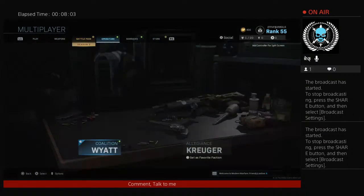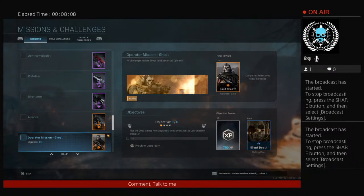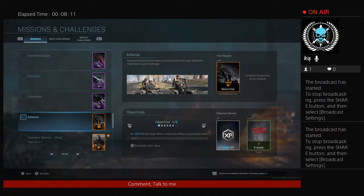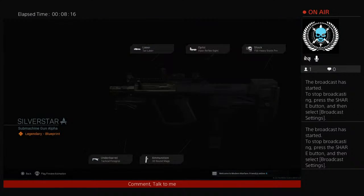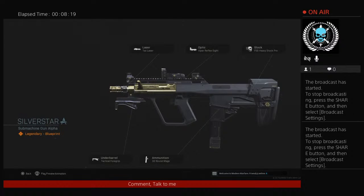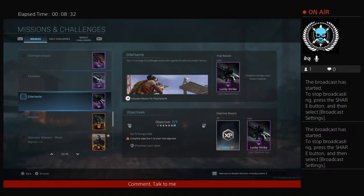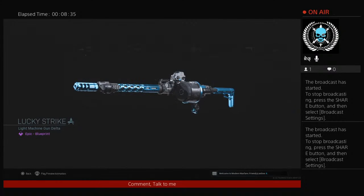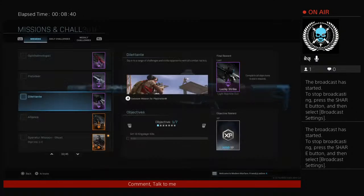Let me show you the mission stuff I was talking about. I already picked one, which is the Ghost skins — easy unlock. First of all, I told you that the stuff in here was a little bit nicer. This is nicer than the one in the freaking battle pass — look at this. It looks nicer. And then the LMG looks nicer as well — the LMG looks nicer than the one in the battle pass that you have to pay for.